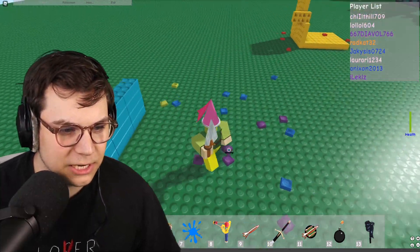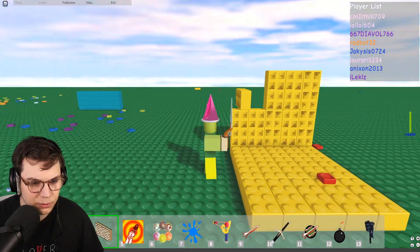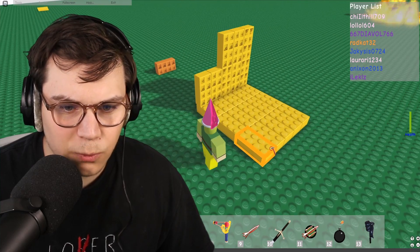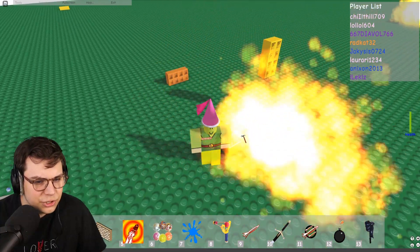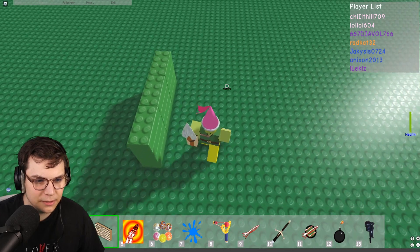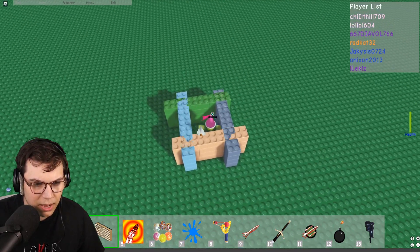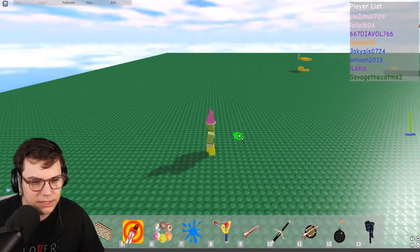I have this trowel thing now which allows me to place blocks a lot faster than before. Oh, it's reloading. I'm actually curious — wait, I think because this game uses the same sort of engine as build-a-boat, there might be similar glitches. Let me try a build-a-boat glitch in this game and see if it works. Build a wall right there, build a wall right here, build a wall right here, and then build a wall right here. Okay, so we have a box. Oh no, these disappear. Look at this walking engine — isn't this beautiful?